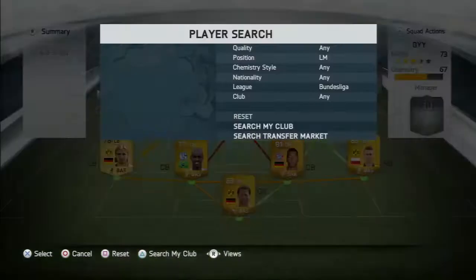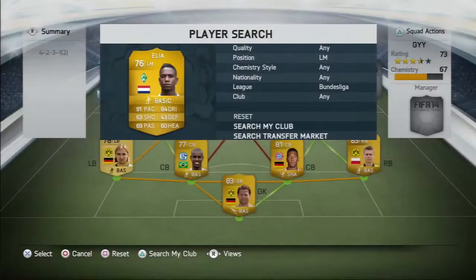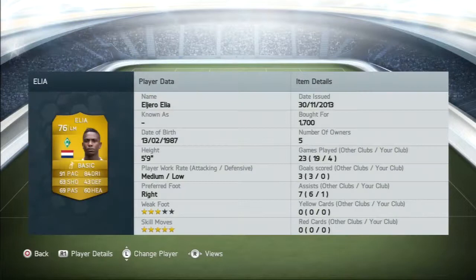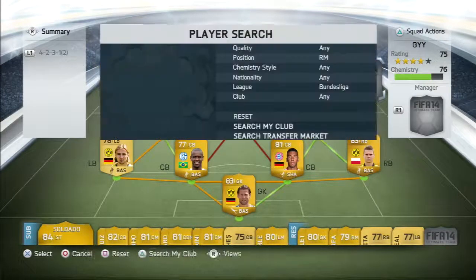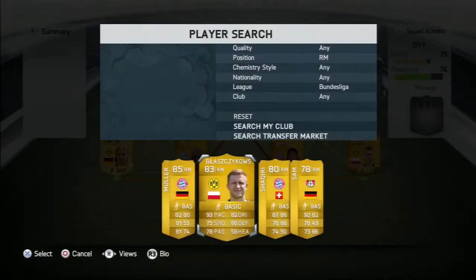At left mid we've got Elia, obviously there for the five-star skills. He was brilliant for me — absolutely tanky. I love him. I honestly think he's one of my favorite players I've used this year, next to Aguero.